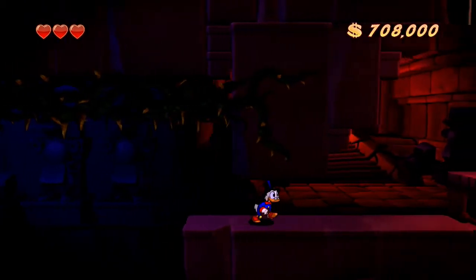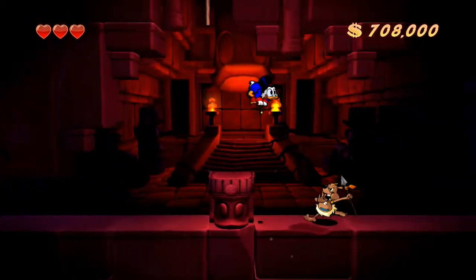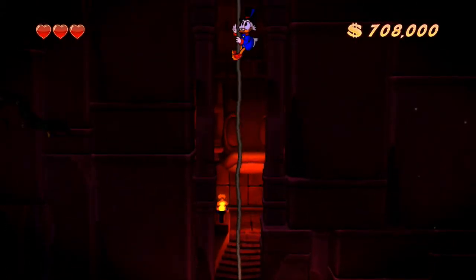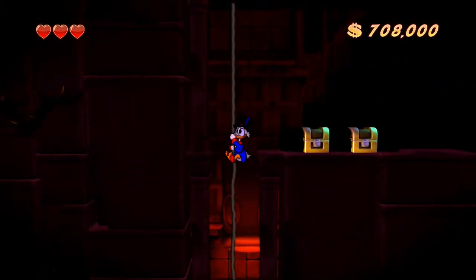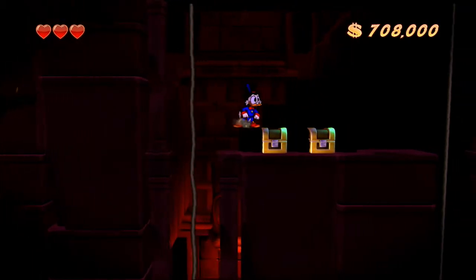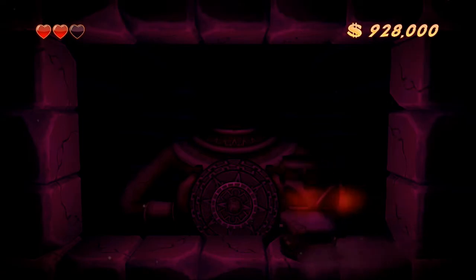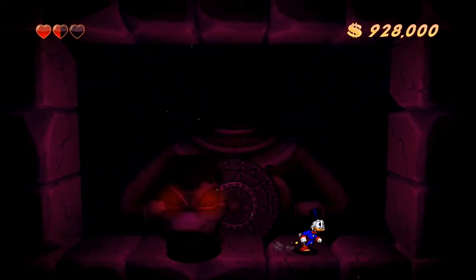Once all coins are collected you can use them to gain access to the next area. The difficulty ramps up when you go underground with irritating spear-throwing enemies and spikes. The boss at the end is a lot harder than you may remember — rather than a few simple jumps on his head, you'll have to avoid sliding stone columns.